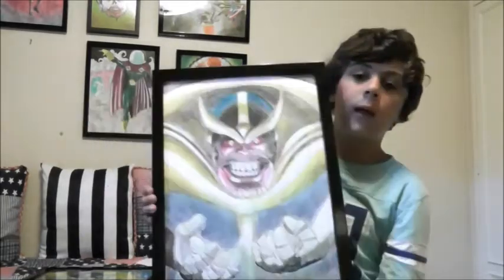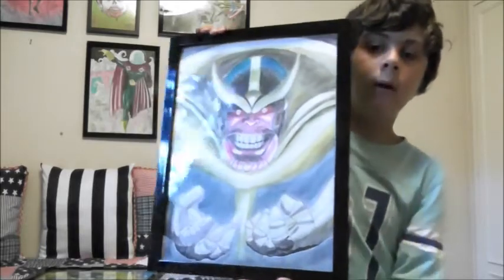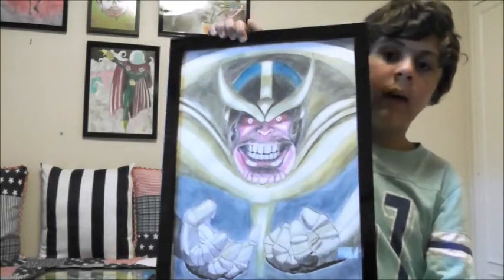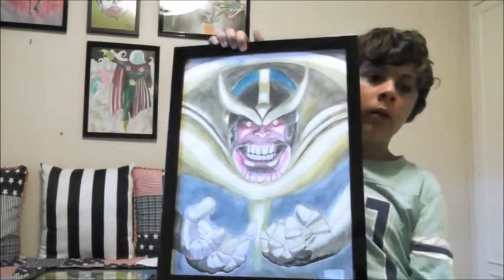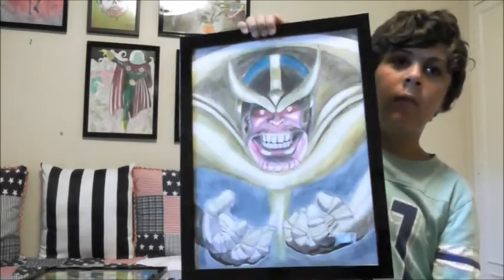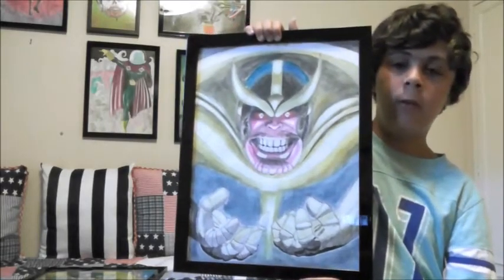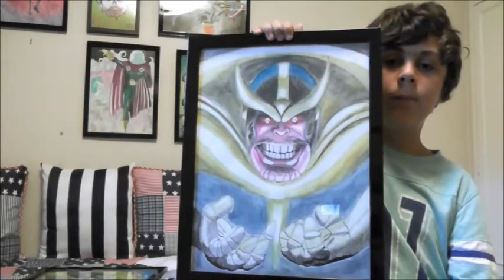Here we have Thanos — he's a little bit more famous. In this painting you can see his eyes are actually skulls, and he has the gauntlet. Thanos is from an alien race — I think he was a Titan. He killed his mom and went mad because he fell in love with Death, who is actually a character in Marvel and is a she.